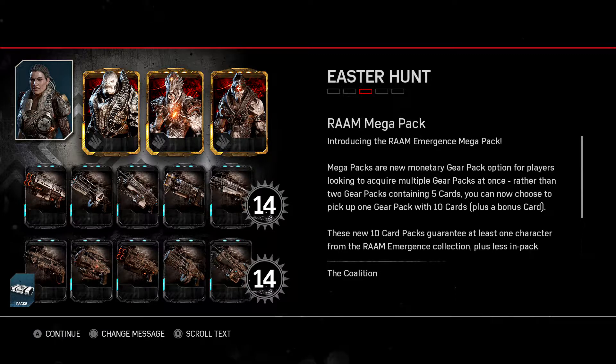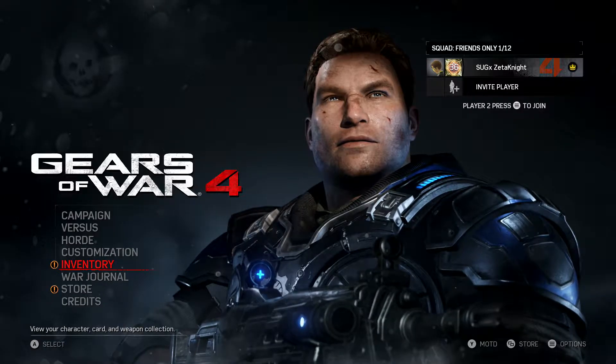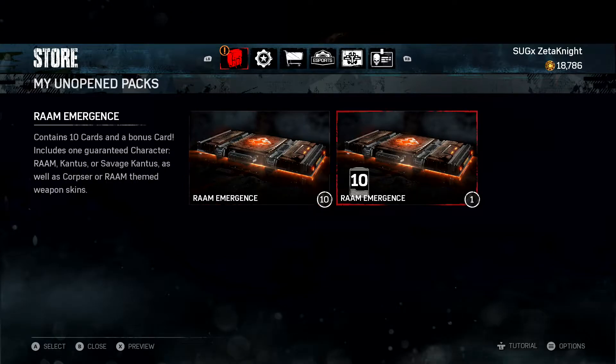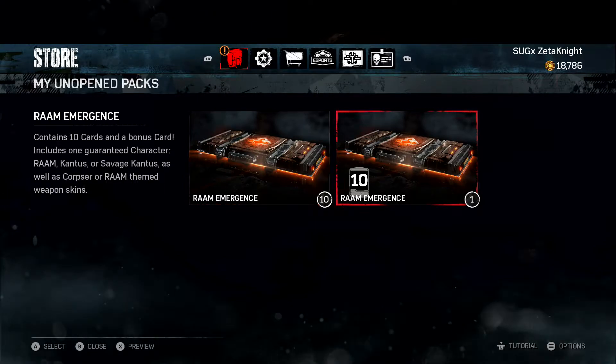Honestly, two more Locust, but it is what it is. They also introduced this new thing called the Mega Pack system. Now you can't purchase this with in-game credits — you have to purchase it with real monetary value. The neat thing is it gets 10 cards per pack with less chance for dupes. It comes with a bonus card and you're guaranteed a character from the pack. That doesn't mean if you buy multiple you won't get a duplicate, but you are guaranteed a character. I purchased 10 regular Emergence Packs with in-game currency but also got a Mega Pack just to show it off.